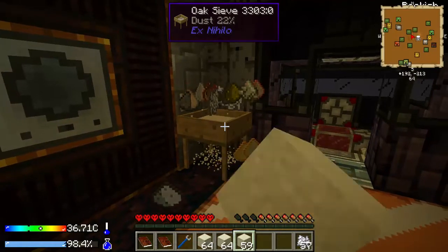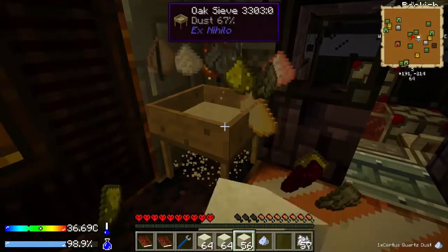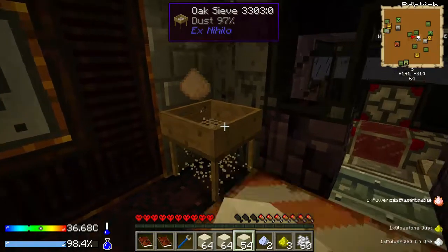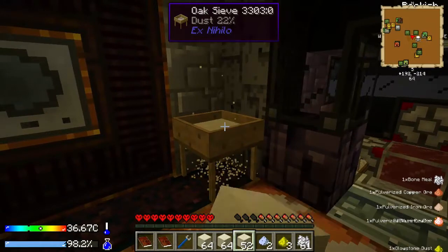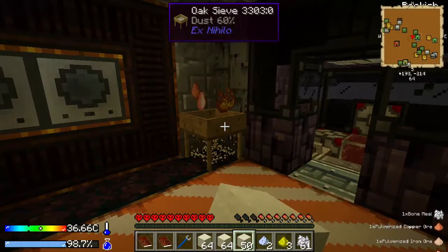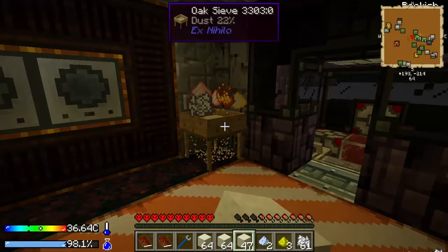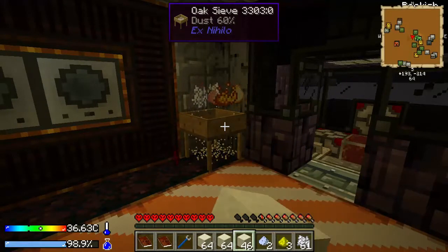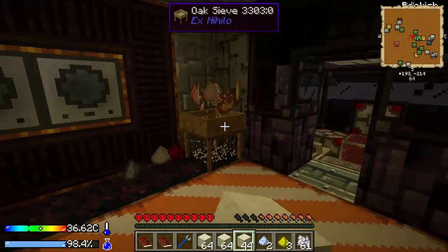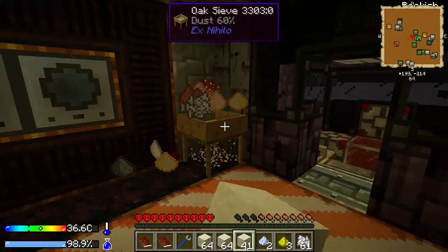So let me explain some basic concepts. This oak sieve is pretty much sifting dust, which has all these materials — bone meal, pulverized dust. You make all of that to make an actual ingot — I think it's four pulverized ores to make a single ingot. The gauges at the bottom left are pretty self-explanatory. The temperature — the rainbow colors — is the temperature of your body heat, or actually I think it's the temperature outside. Right now it's going down because it's getting cold.